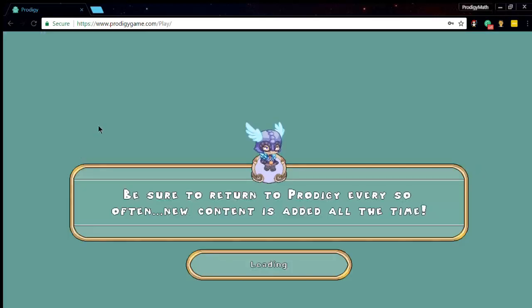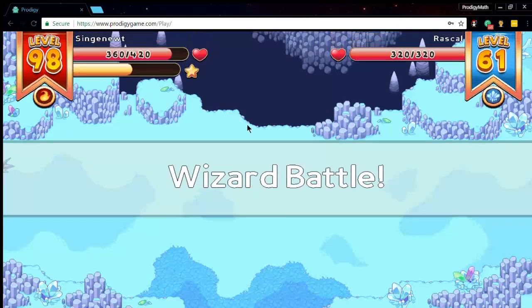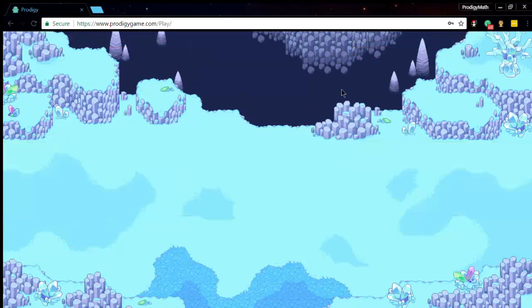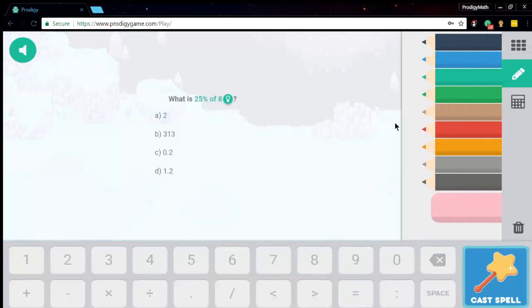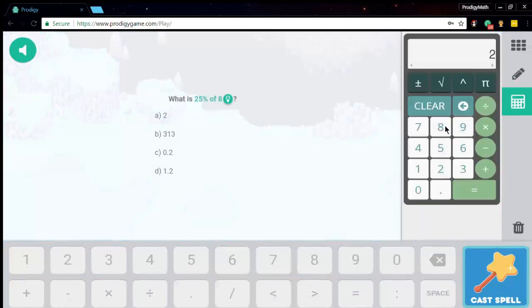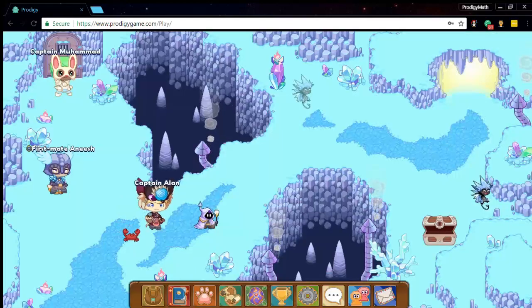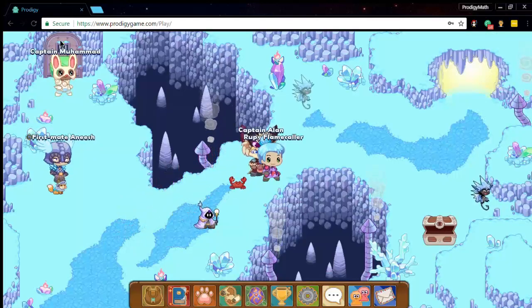If you haven't completed all the missions, you have to go the other way. You want to defeat the enemy right here and go through the door, whichever way you need to go. Wait there after I finish this battle and I'll show you.